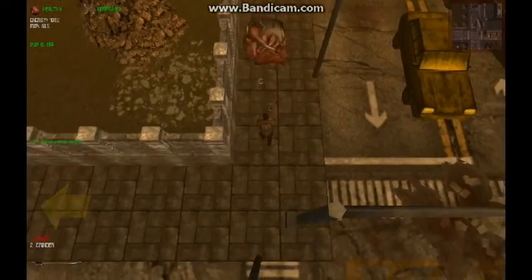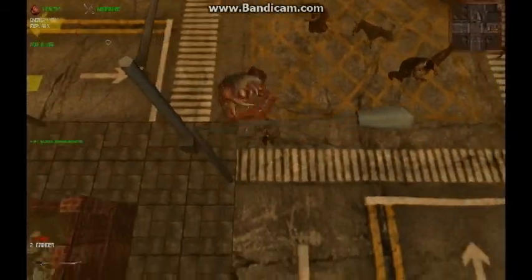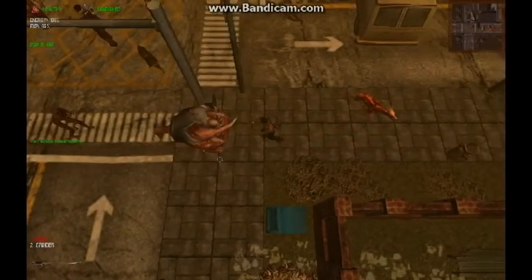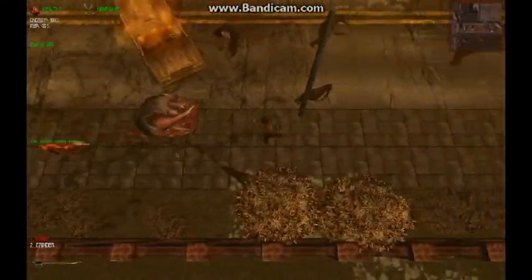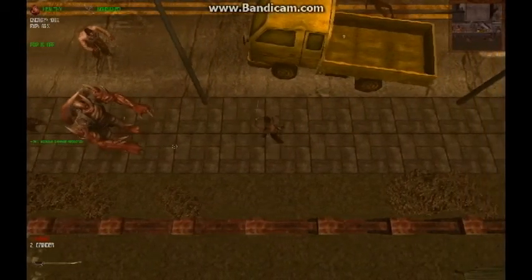A big advantage of the saber and of all melee weaponry is that it is silent. You can see he walks right by these other zombies and they do not engage in the conflict, allowing Tacky to keep his eye on the Titan. Part of the reason why we're doing two videos is we're focusing on lots of different weapons — in this case, mostly melee and chainsaw.